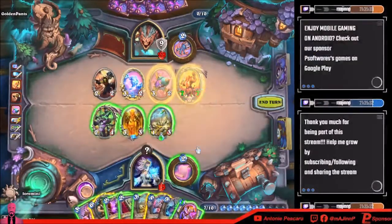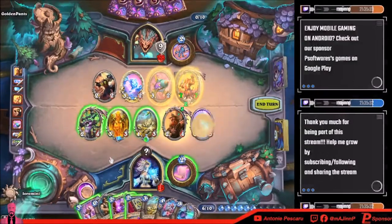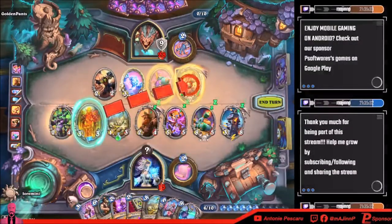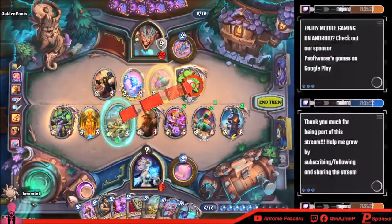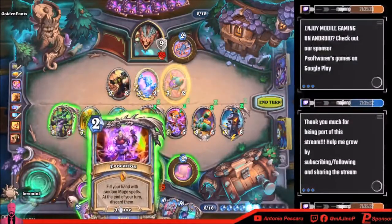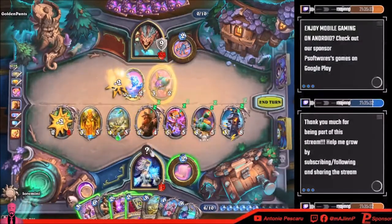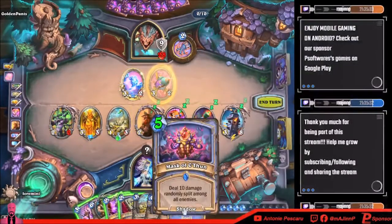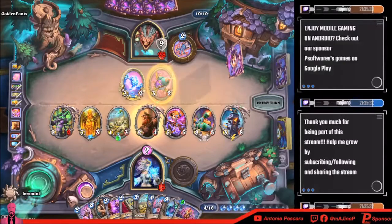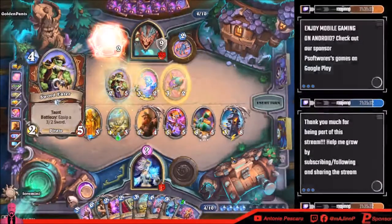He's so mad at me! Do this — and then this has poisonous right? Fill your hand. Kill that — I have eight cards. Deal ten damage splayed out a lot, okay that's fine. He has a board clear like a taunt creature with a three-two sword.